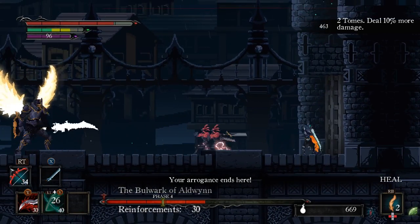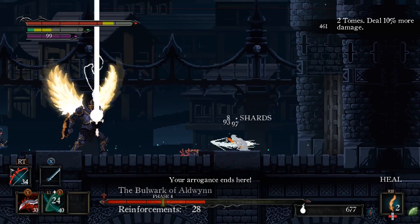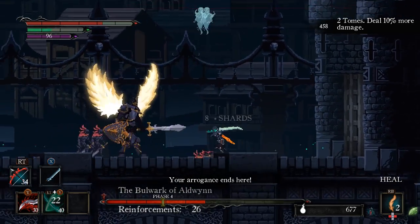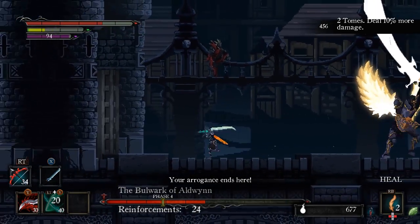When he does his range sickle attack, you either want to be close to him to dodge or far away to avoid the strike. This attack will also unleash a small amount of electricity you need to jump over.